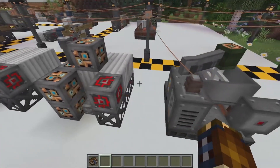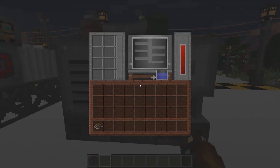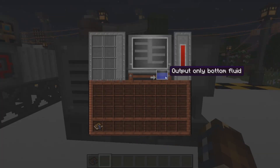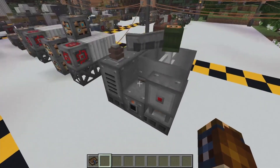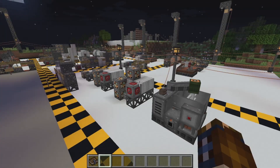And you just right-click the sheet metal, and you got your mixer — then you can make concrete. That's how all these floors were made. So yeah, that's how you make the mixer. Thanks for watching. See ya.